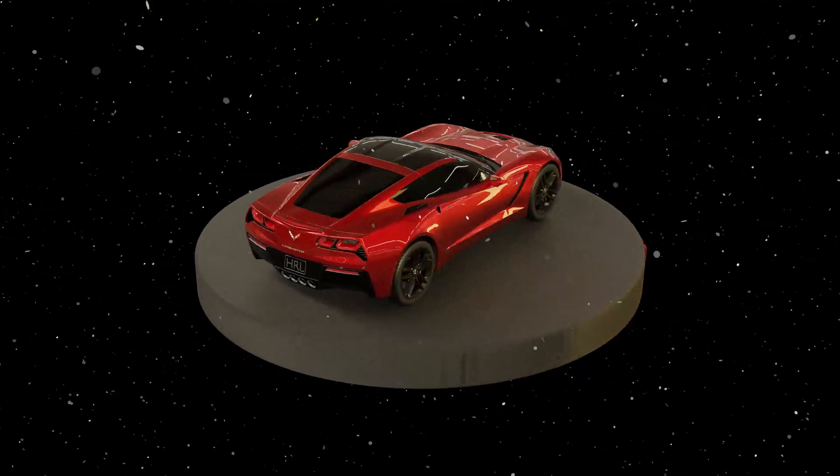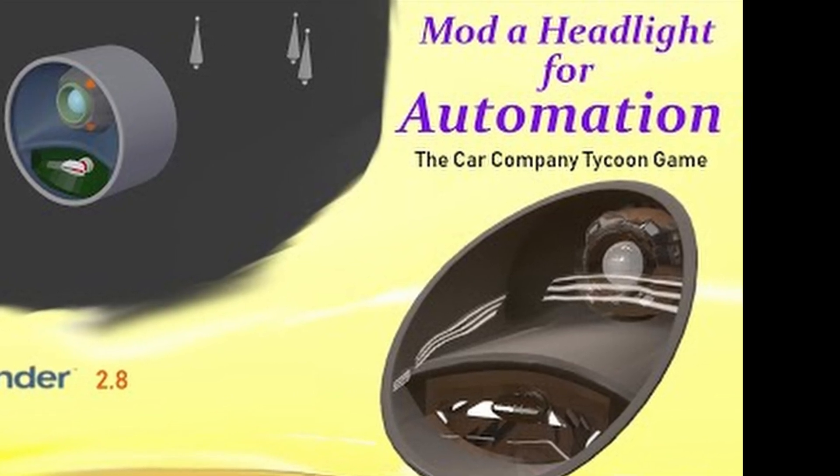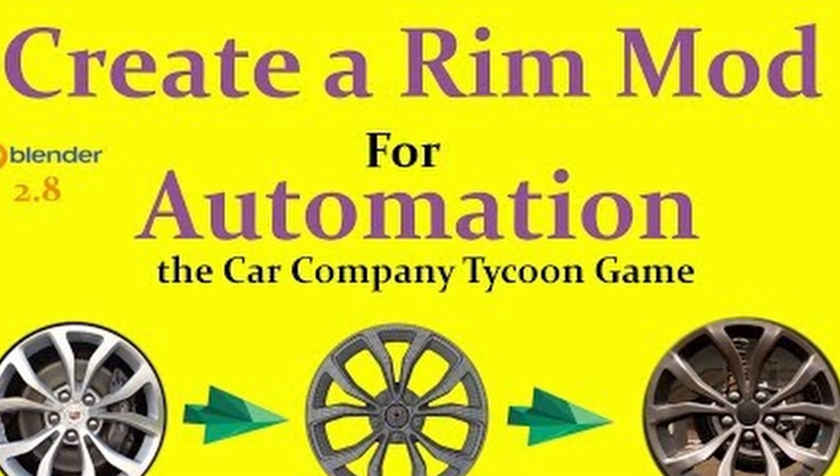In this 20-part series — 20 parts — I'll show you the current state of the art for making vanilla car bodies. You should possess at least an intermediate knowledge of Blender before beginning here. If you are new to modeling and modding, I strongly suggest making several fixture mods first, including a headlight mod, then a rim mod or two. Completing these mods will introduce you to a lot of the tools you'll use for making car bodies.